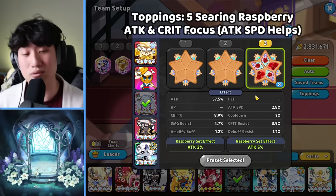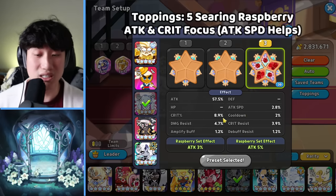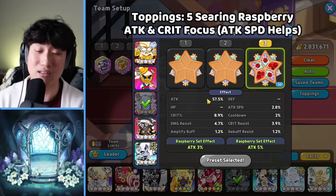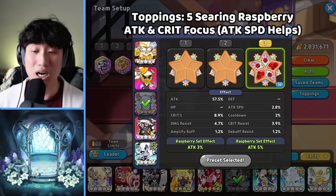Frile Jellyfish is using 5 Serum Raspberry, same as before — focusing on attack, crit, and some attack speed if possible. Frile Jellyfish will die off here and there, but just heal your teammate when she's dead.